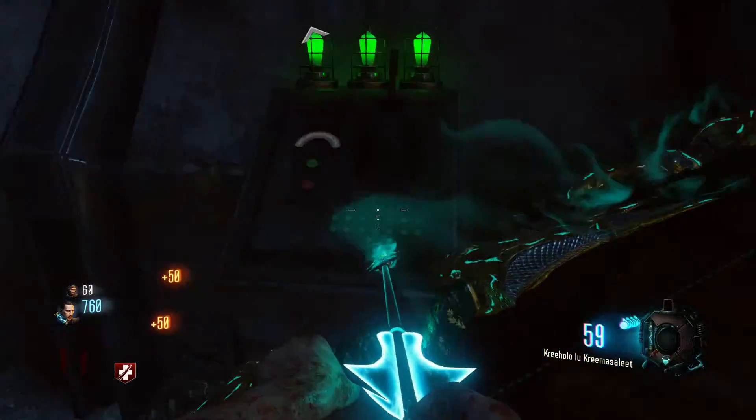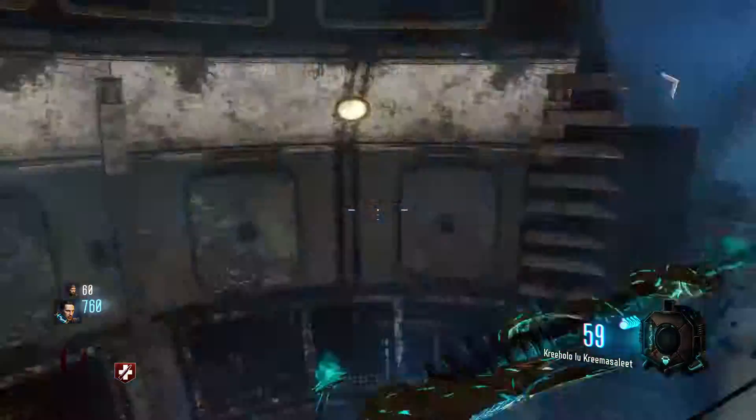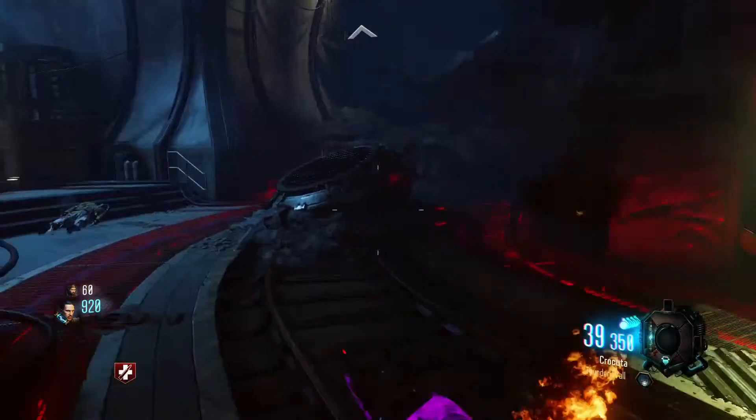Once you're done fighting off this wave of zombies, the panel to the right of you will have three solid green lights and you just need to flip that switch. Your Gravity Spike piece will then appear in the teleporter.